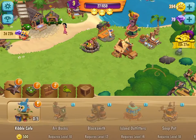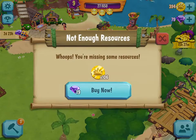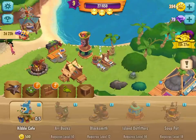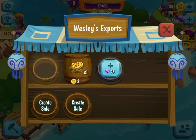Look at this Kibble Cafe — this is cute. This is 500. We don't have enough. We're gonna earn some money. Maybe we'll have enough after. Soon we'll have enough — our time will come.